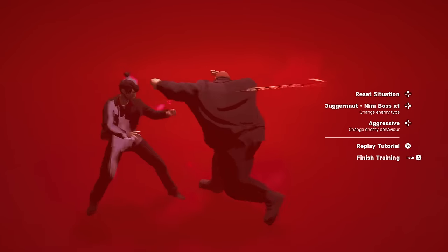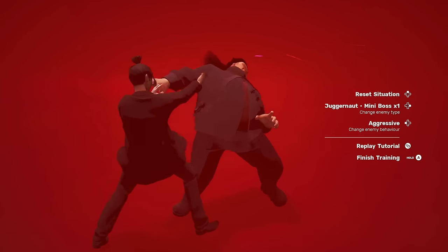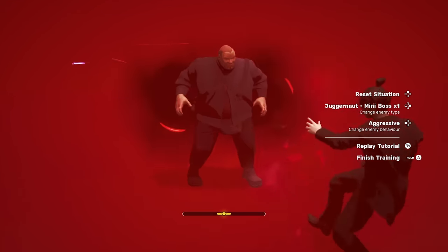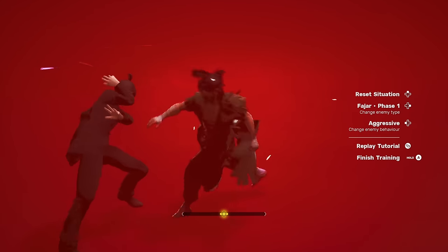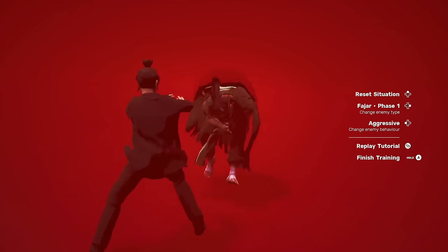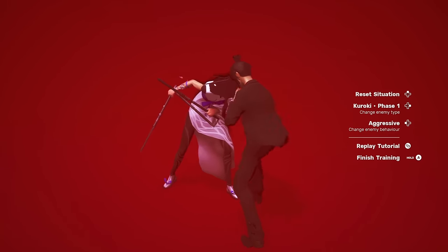There are actually two stun states in Sifu. Stun happens when you whiff punish someone. But if you've been doing constant damage to someone, you can trigger a state called Super Dizzy that lasts a long time — definitely longer than a standard combo. You'll notice a more dramatic visual and audio effect when Super Dizzy happens. This opportunity happens a lot against bosses: if you're consistently avoiding attacks and punishing, eventually you'll trigger Super Dizzy. There's a strong slowdown effect you can learn to recognize, and the boss will just stand there letting you beat on him. Cancel after every few hits and watch that health bar disappear.